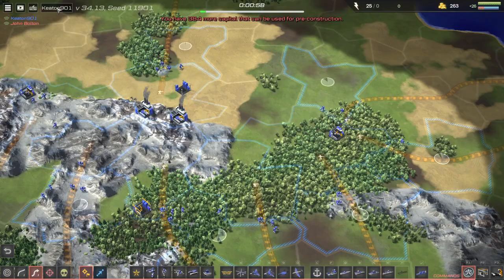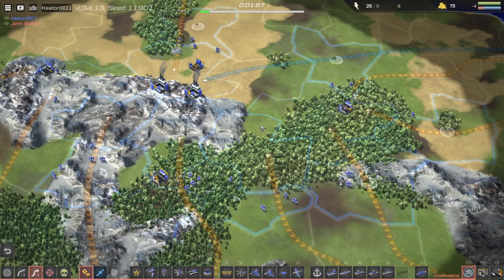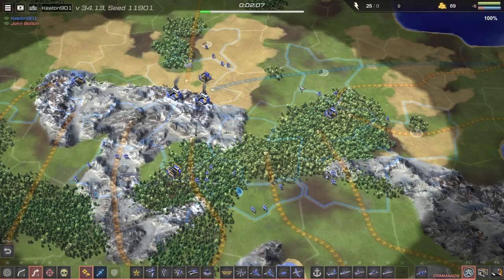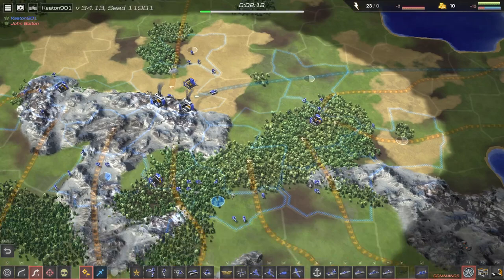That's his plan and it does beat my infantry rush quite easily. I tried to mix in a helicopter with it, but it just wasn't enough production against the tanks. So let's see how Keaton can fare with it. Keaton's going for a similar thing, but he's going for more barracks — he's got four barracks now. He also started with all his territories, whereas John Bolton only started with four.